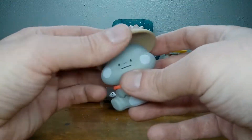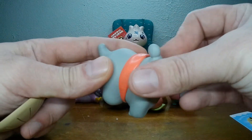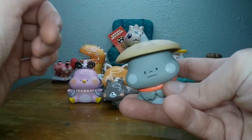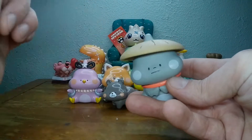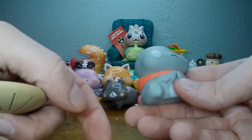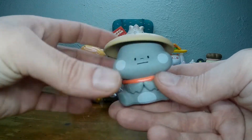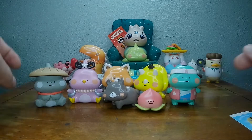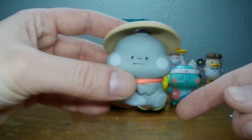We got the stone statue, and this has a really nice feel to it — kind of textured, you could say. His little hat comes on and off. He looks like a little pterodactyl too — look at his little wings instead of hands. That's kind of cool. A little stone statue. I really like that one. And his face has the same kind of meh expression.